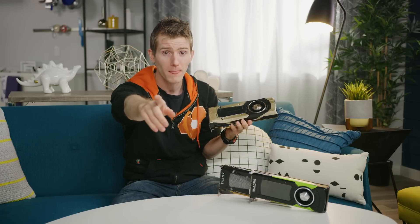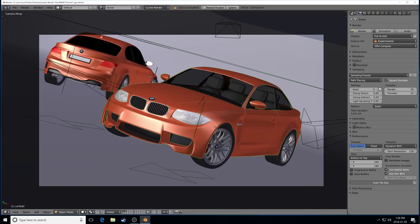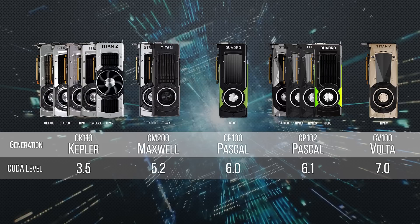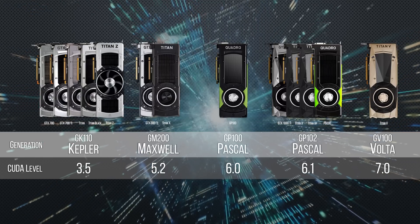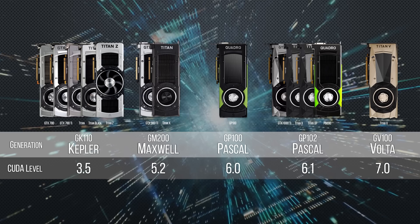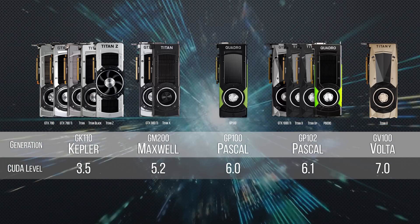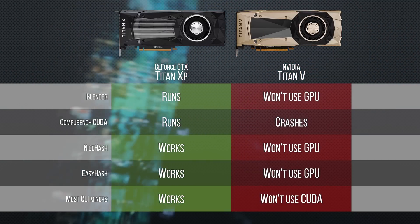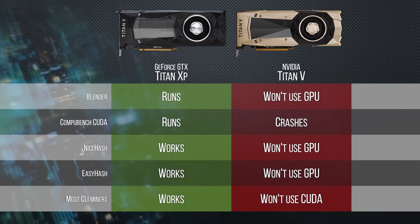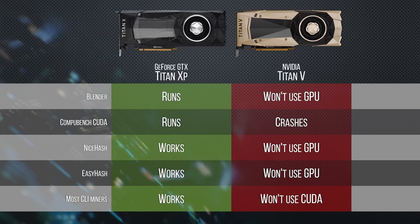When we first took the shrink wrap off and loaded up some compute benchmarks, we actually found that many CUDA-focused tasks simply wouldn't run. It turns out that while previous-generation cards were built around CUDA compatibility version 6.1 and earlier, Volta, and by extension the Titan V, bumps this up to 7.0, and new compute kernels need to be compiled to support it. So Blender, most coin mining algorithms, and other tests were affected, with users reporting even more incompatibilities that we didn't see.